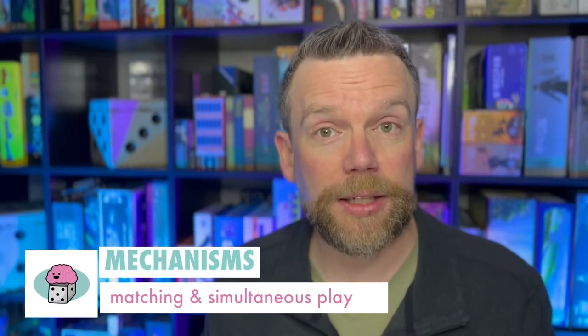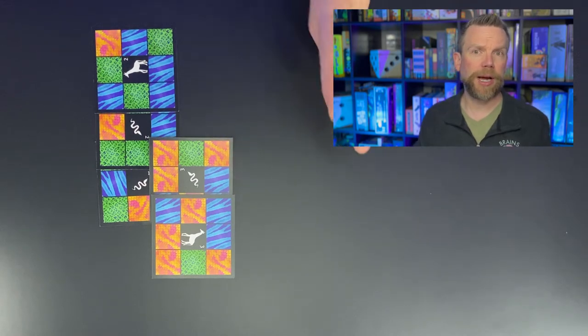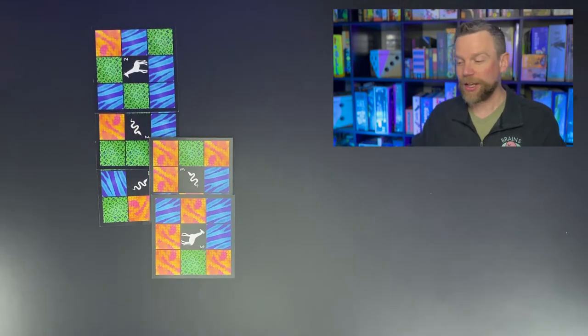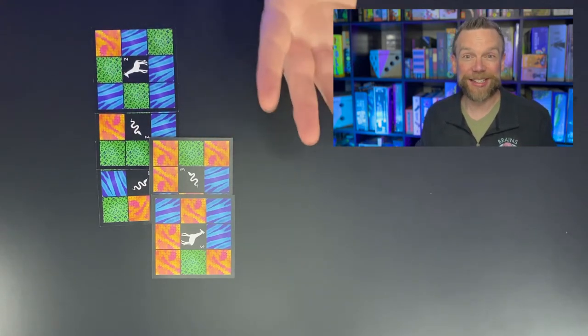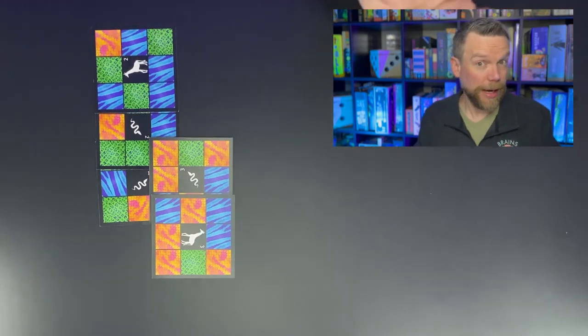The mechanisms in a game of Camouflage — there are really two main ones. You've got the matching that you're trying to do, and it's a simultaneously played game with no turns — you're racing to play your cards as quickly as possible. That brings us to the skill you're practicing: visual processing speed is primarily what you're using. You have to quickly look at the grid on the table, figure out from your cards which ones you can place, and then quickly move to play those. One of the tests I use when assessing a student's learning is a matching speed test and this is exactly that skill.